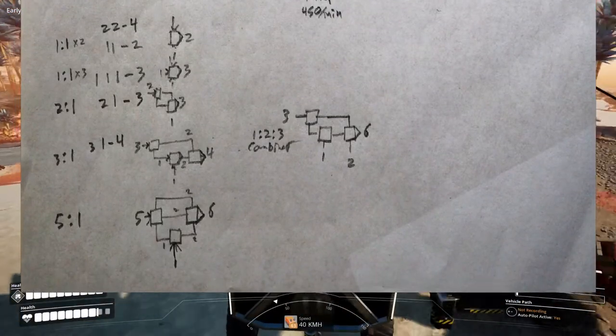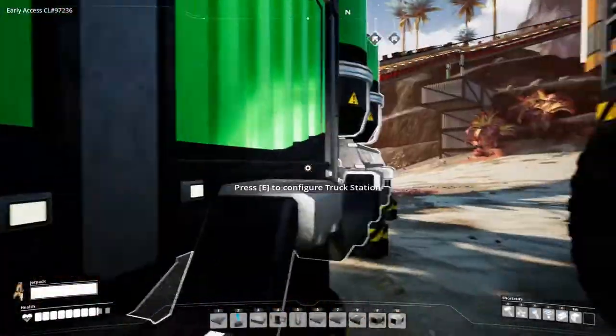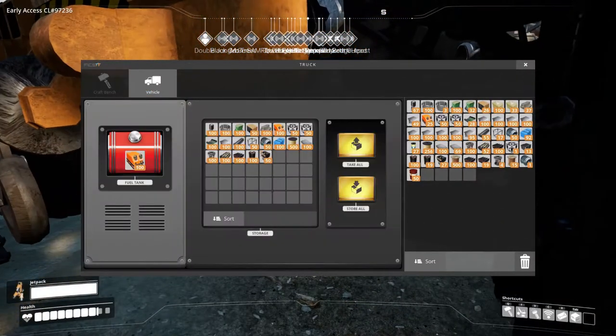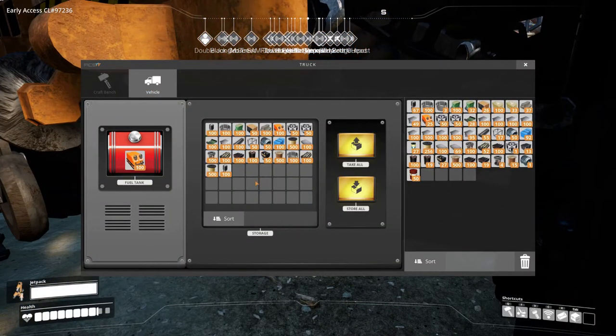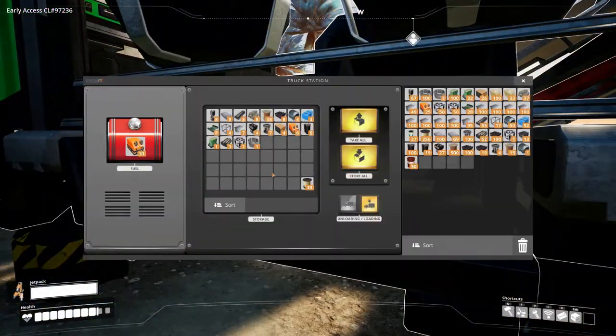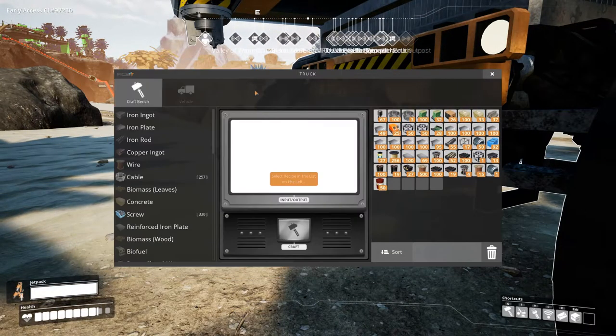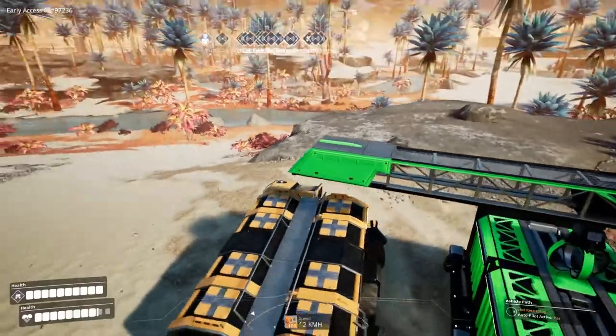I'll smash over that little tree. Alright, loading it up — look at all this stuff going in, so many parts! Full stacks — it's so lovely. Now I can really easily get all the parts I might need. The only thing missing is concrete. And there it goes, it's already started filling back up again — how cool is that! Looks like it overwrote my power shard with the fuel, oh well.